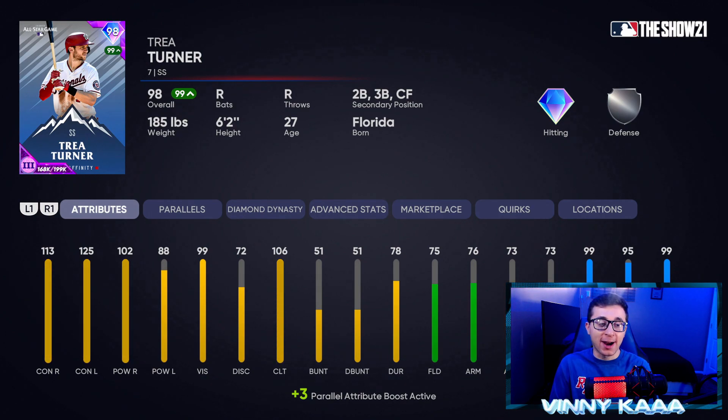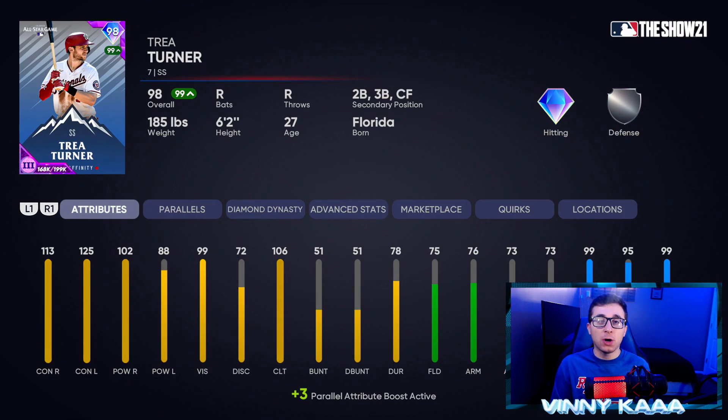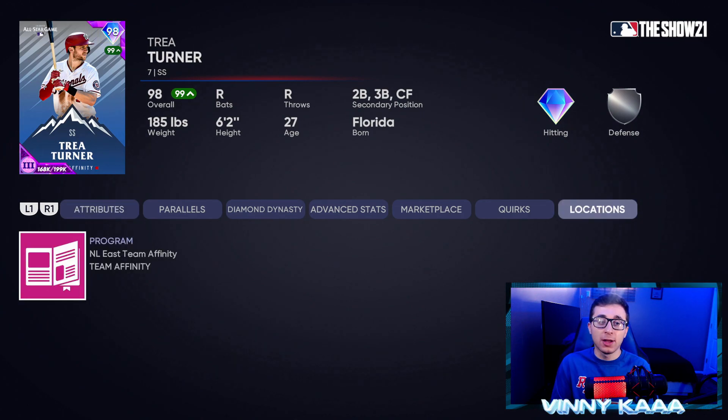At number 2, I have the 98 Trey Turner. It pains me not to have him at number one — this card is just so good. 113 contact against righties, 125 against lefties, 102 power against righties, 88 against lefties. The ball flies off this card's bat. But the defense is a different story — he consistently makes errors and is not consistent in the field, with mid-70s fielding stats. He does have 99 speed and 95 steal. If you use number one at shortstop, moving Trey Turner to second base would work perfectly. He's available in NL East Team Affinity Season 3.